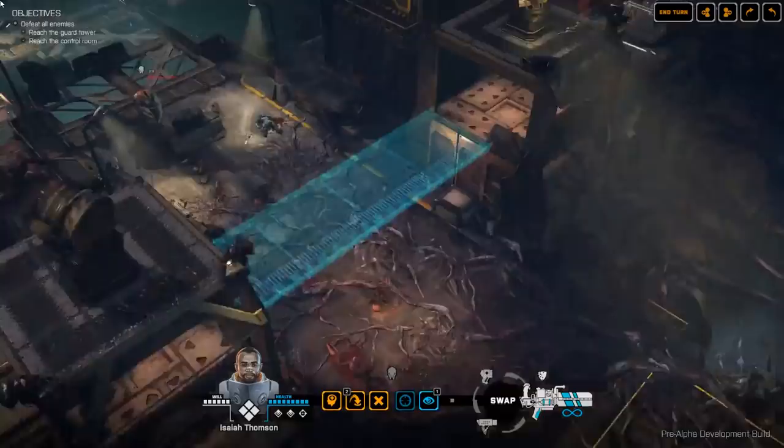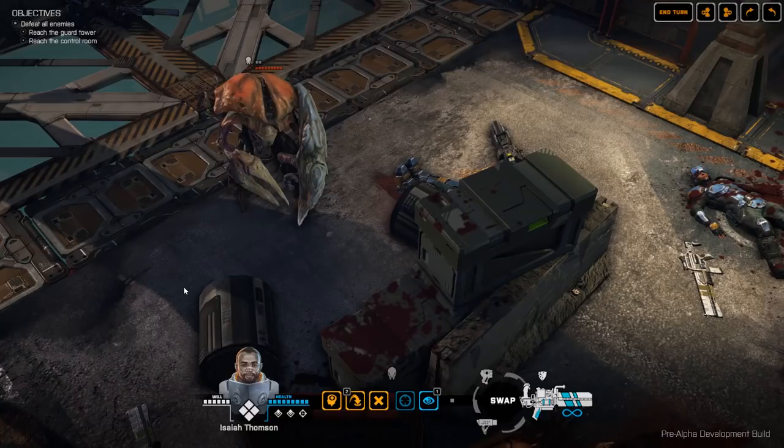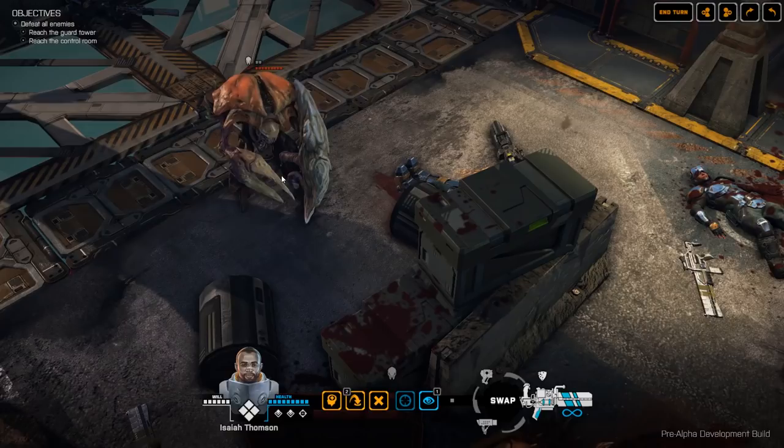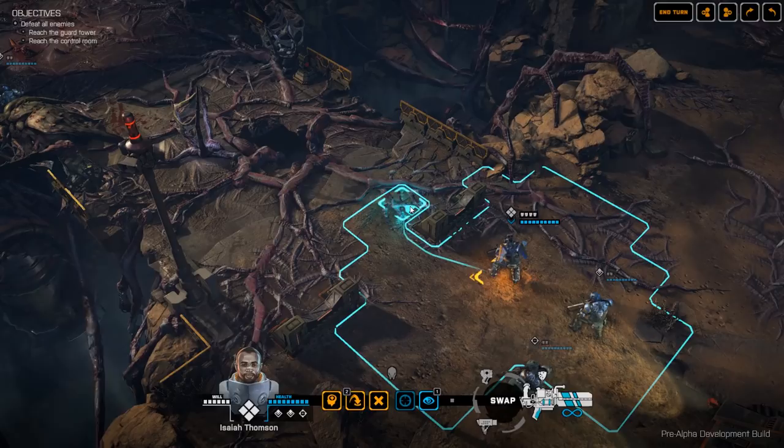We've spotted our first enemy — this is a Crab Man Brawler. One thing that is quite unique in Phoenix Point is that all enemy types have the ability to mutate. This Crab Man Brawler has a huge pincer on his right hand as a melee weapon, and on his left hand he has a shield which he can use to absorb or deflect shots. All ballistics within Phoenix Point are actually simulated — weapons fire multiple projectiles and will damage whatever they hit. Directional cover can be used to great effect. Let's zoom back out and start moving our soldiers into a better position.